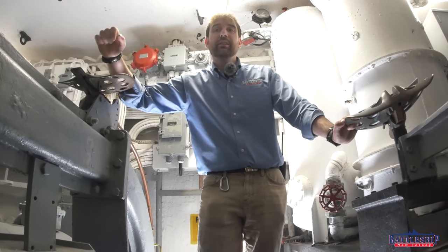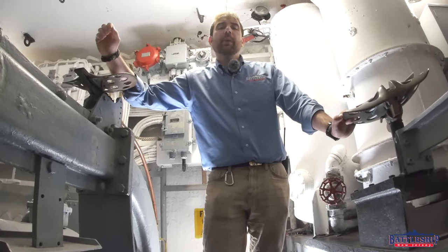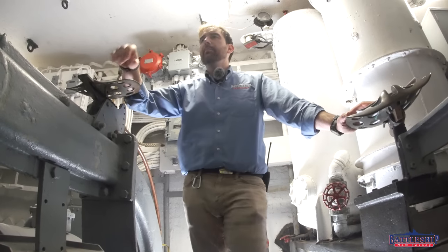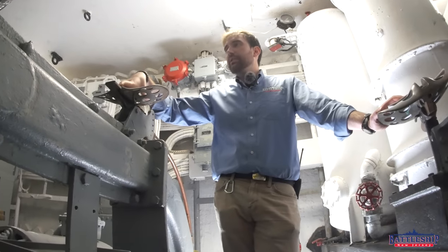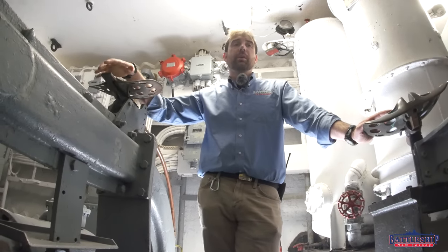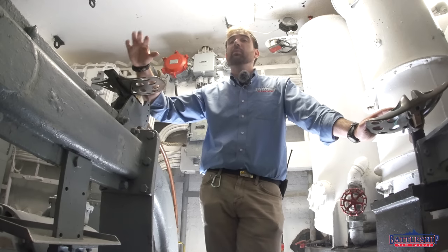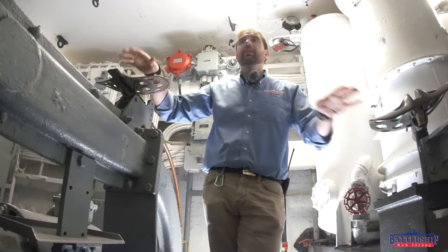Now we're in the gun house itself — the part you can actually see up on deck — and I suspect this is what many people are asking about when they ask about the crew in one of these turrets. I've always heard there are 30 sailors in here; the book lists 27 positions. Turret one has three fewer positions than turrets two and three because it no longer has its range finder. The range finder has three operators: the center seat is the range finder operator, the right-hand seat is the trainer, and the left-hand seat is the pointer. These guys can aim the turrets under local control, with its own separate trainer and pointer because the turret points at where the target will be when the shell gets there.